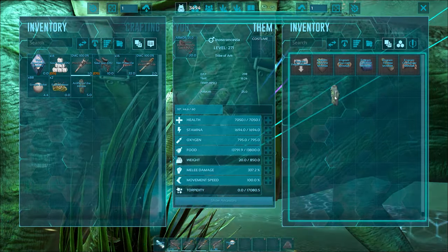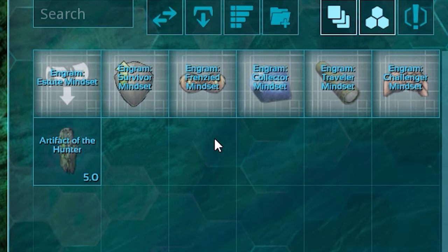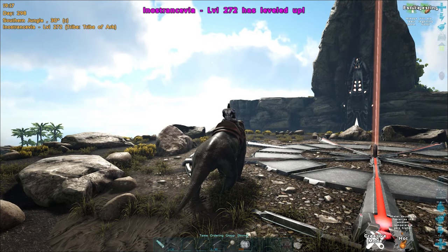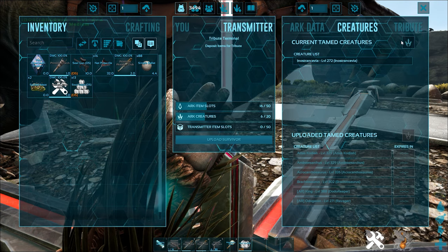You can tell them to sit down via the option wheel. Innos can hold artifacts in their inventory, primarily for their mindset abilities, which are crafted with a single generic artifact. You can only have one mindset per Inno. They are permanent, but reset after a server restart, soul trap, or after uploading and downloading.